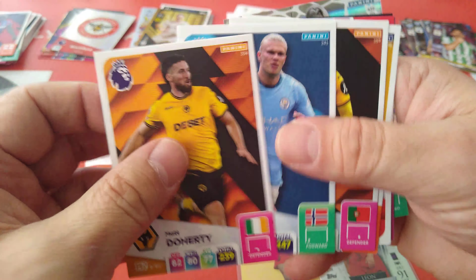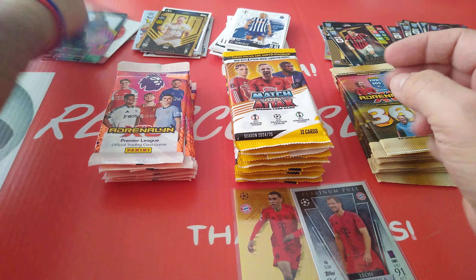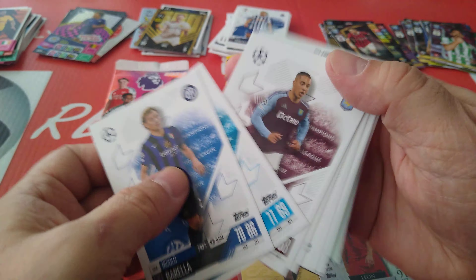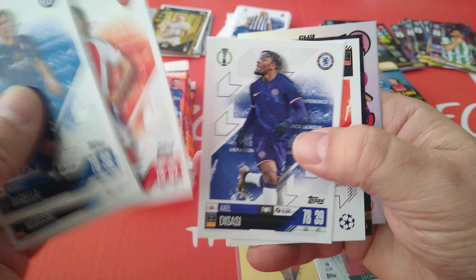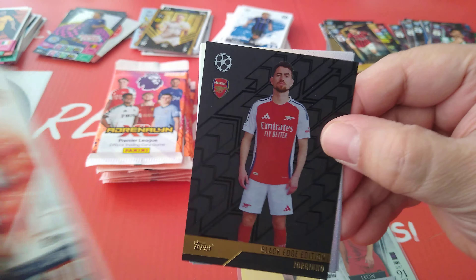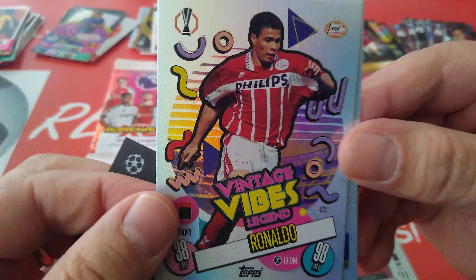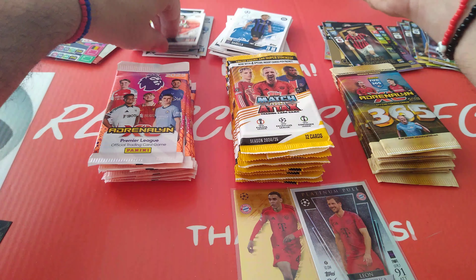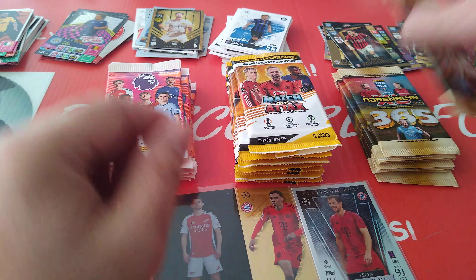Here's the Haaland base for the Premier League — he gets 247. Bice and Garnaccio magic touch. Out of Match Attax we got a black edge! These packets are stacked — hot hands, baby. It's an Arsenal player, it's Jorginho black edge. And the rest — we got Ronaldo, the Brazilian Ronaldo, and Rodrigo for Real Madrid. Another nice pull — Jorginho black edge. So far we have: black edge, gold edge, platinum pull.